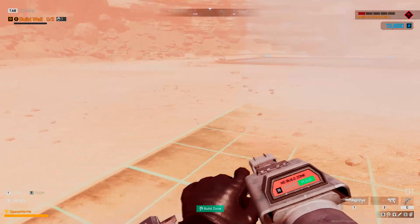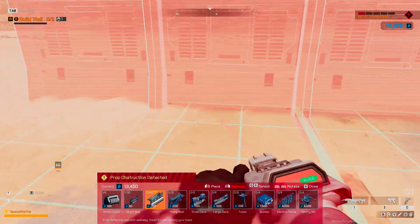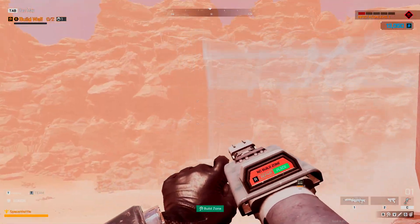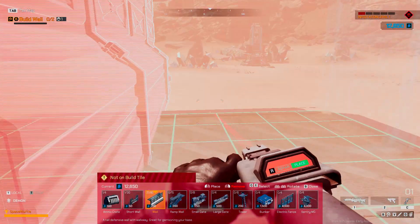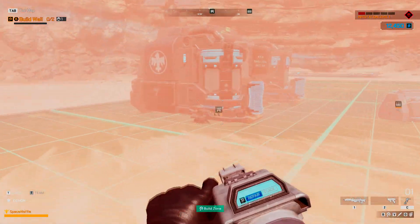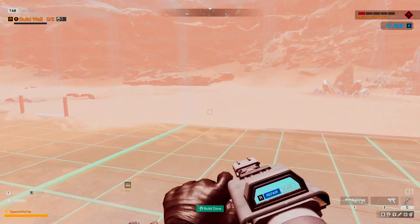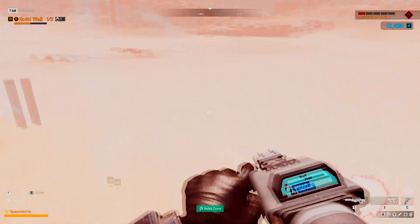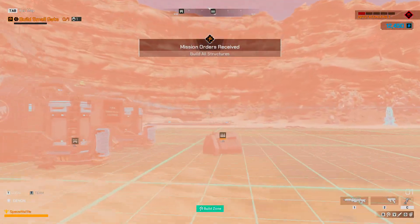Rotate it the right way - that's what happened last time. I think we did it - now we just repair them. Oh my goodness, it says build two walls - I just seen that after doing all of this but it's alright, I get it now. Follow the mission objectives to finish the rest of the base.